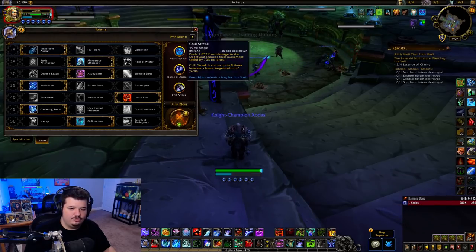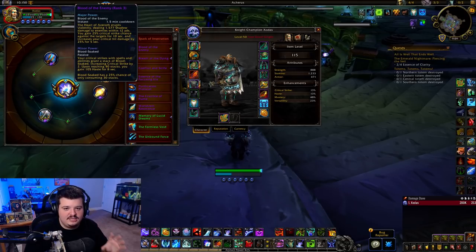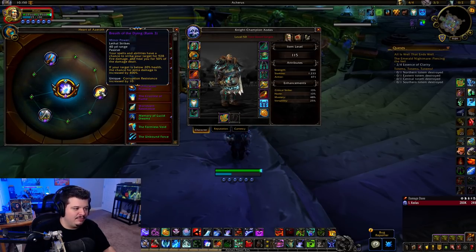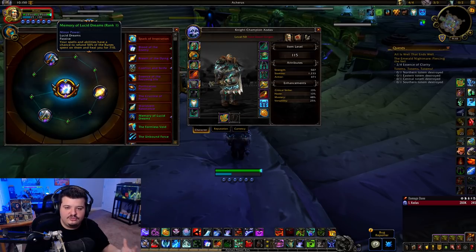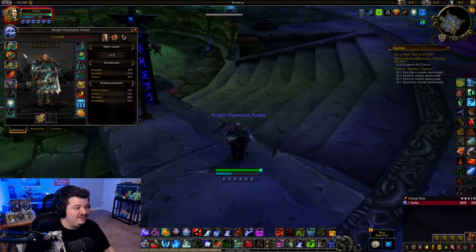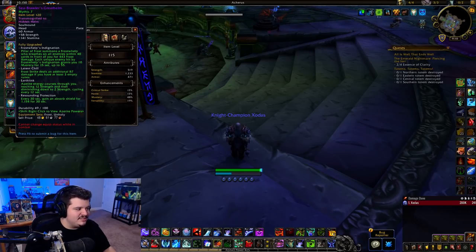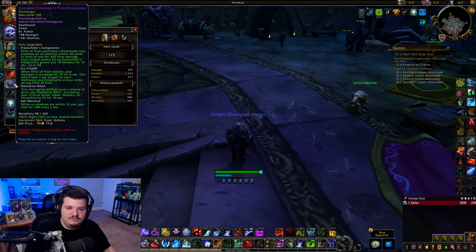For essences, run Blood of the Enemy as your major — it does tons of burst damage, increases crit chance, and gives haste, making it an amazing dueling essence. For minors, run Conflict and Strife, Breath of the Dying for maximum execute window pressure, and Memory of Lucid Dreams to reduce dead zones and give more runes and resources. For Azerite traits, run Frostwyrm's Indignation on every piece of gear and Icy Citadel every chance you get. Frozen Tempest, Latent Chill, and Killer Frost aren't bad, but Frostwyrm's Indignation and Icy Citadel are most important.